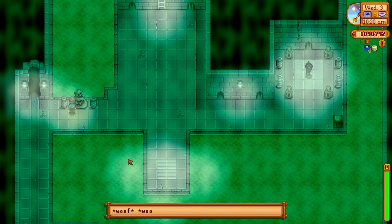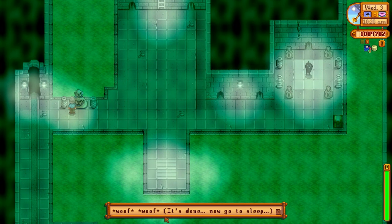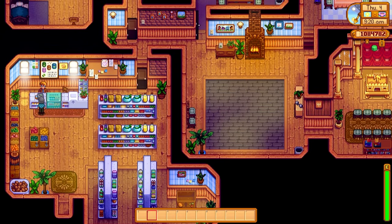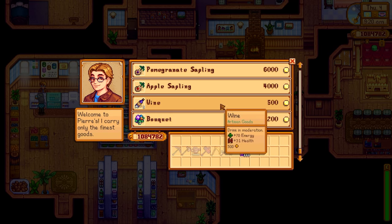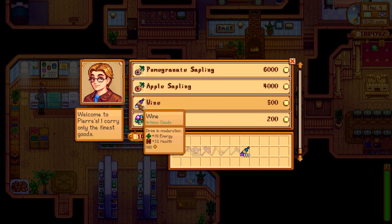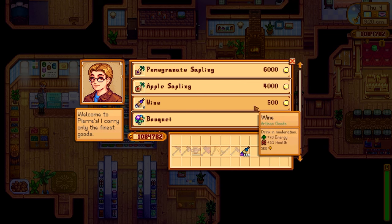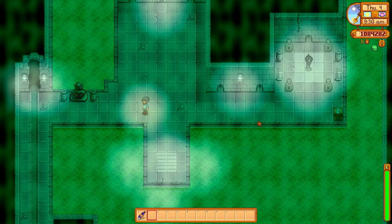We've just sold Pierre wine for 700 gold. Now go to the Statue of Uncertainty and change your farming profession so that you do not select the Artisan profession when you go to sleep — this means all artisan goods will be 40 percent less. Go back to Pierre the next day and you can purchase that wine back for only 500 gold, effectively scamming Pierre out of 200 gold.